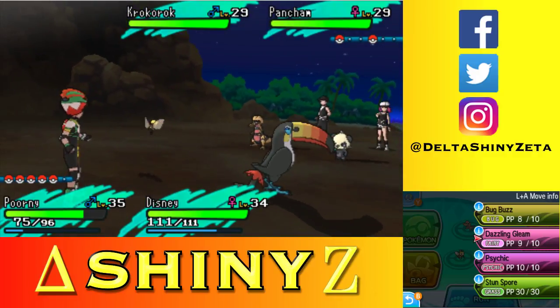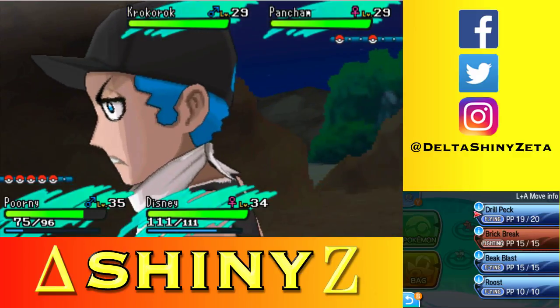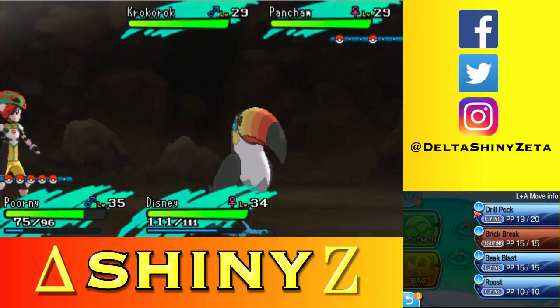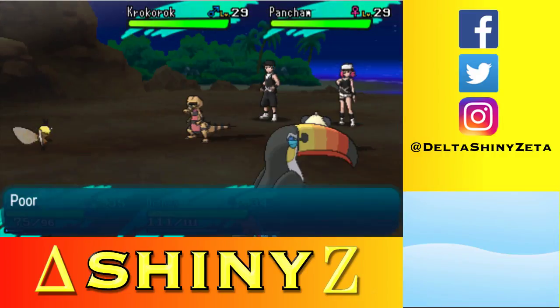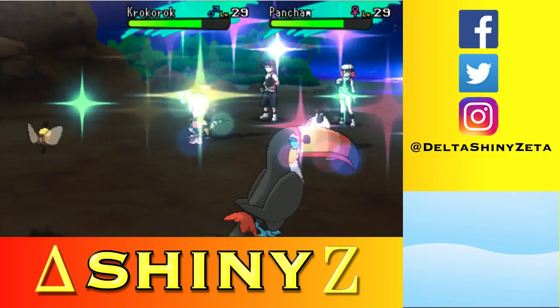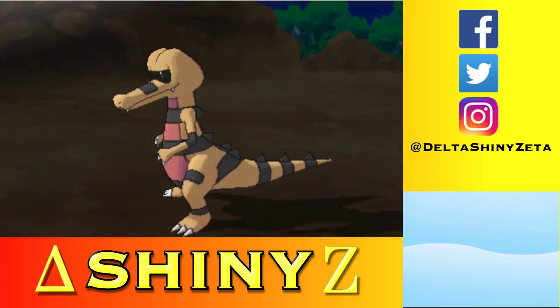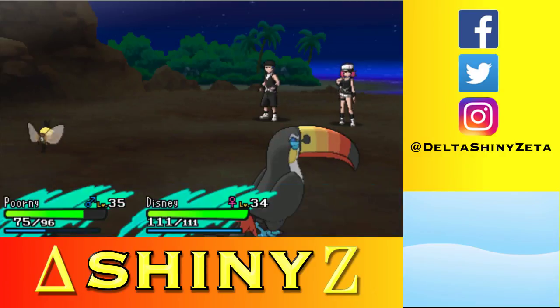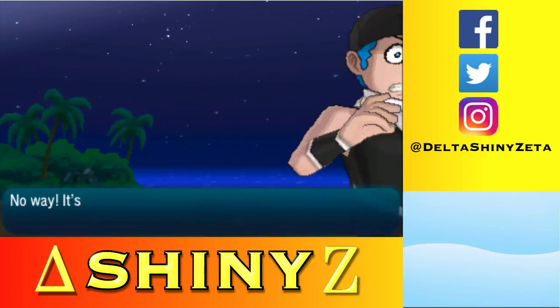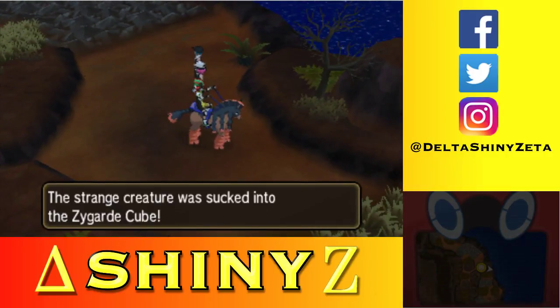Pancham looks like fighting as well — I'll try Dazzling Gleam. Oh, that hits both of them! Perfect. Drill Peck on Croconaw. Let's see what happens — Dazzling Gleam! You killed them both! Corny, damn — so powerful!